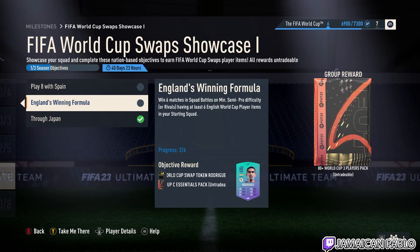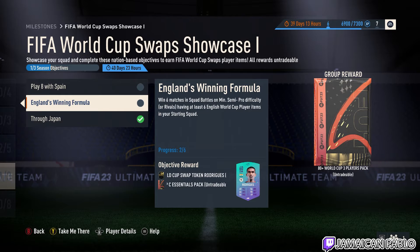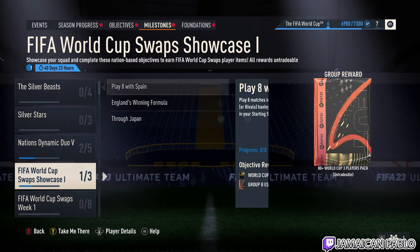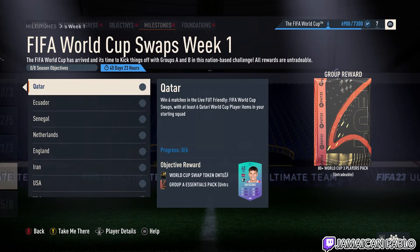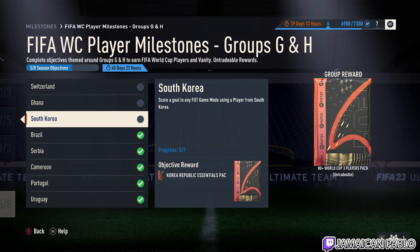A little hack I'm basically doing right now: when you're doing the nation ones — Spain, England — you need six players. Obviously you can't fit two nations on the same field since it has to be a starter squad of 11, so six plus six would be 12. So you just do it one at a time — six Spain or six English players — and then you can complete these packs at the same time.